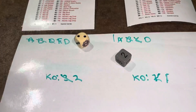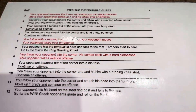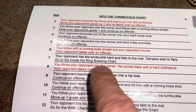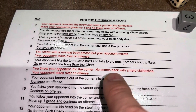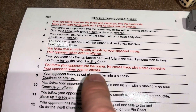Hogan rolls a 22 — Chart 4, Turnbuckle chart. Five plus three is eight: Hogan throws Piper into the corner. But Piper comes back with a hard clothesline — Piper takes over on offense.